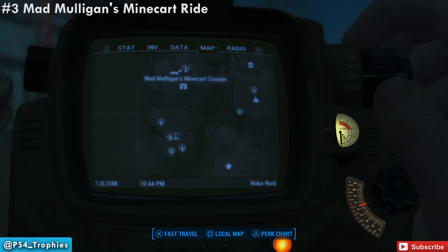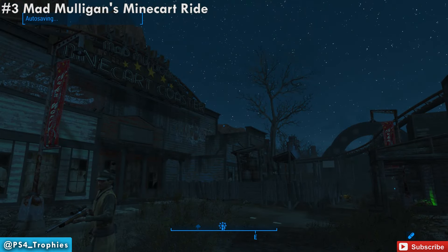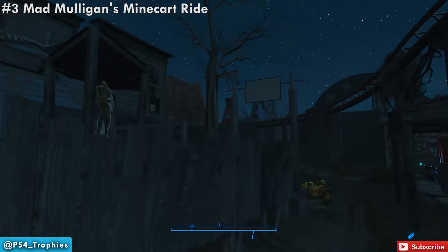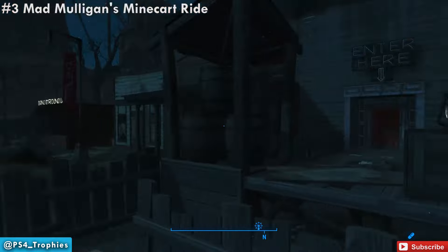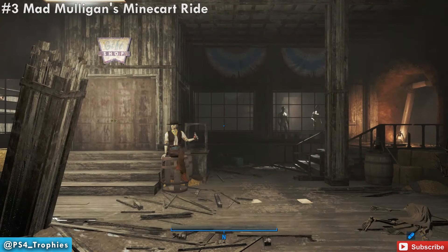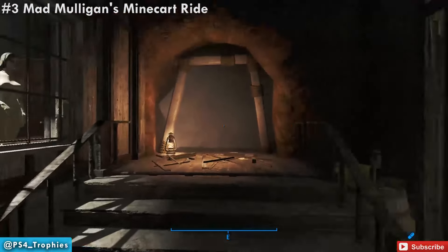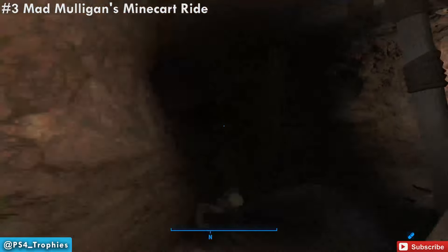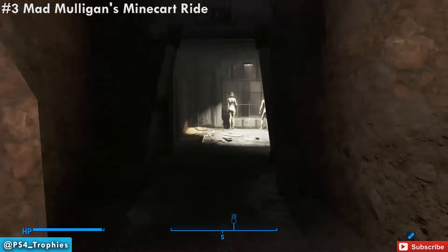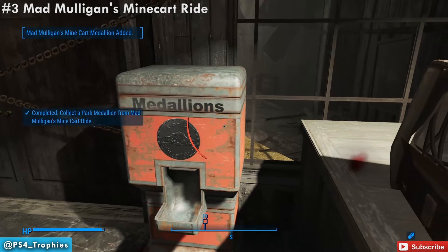Now we're going to go up to the Dry Rock Gulch area and go to the Mine Cart Coaster attraction. Now in order to get into the Mine Cart attraction, you need to complete a quest. You can start that quest with the Sheriff robot that's kind of at the entrance to this area. Once you complete that quest, you will be given a key, and that key is what opens access into this attraction. So we're going to go into Mad Mulligan's Mine Cart Ride. This one is actually going to be right at the very beginning, right behind this door — however, it's chained up and you can't enter there, so you're going to have to just make your way around. If you sprint your way through, it takes maybe 45 seconds to get around to the other side. Once you make your way all the way to the opposite side, we're going to be in the room with the chained door. You can now unlock that door, but before you do, make sure you activate that dispenser and pick up another park medallion.